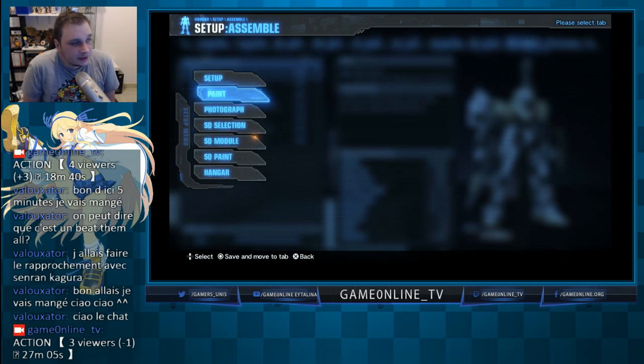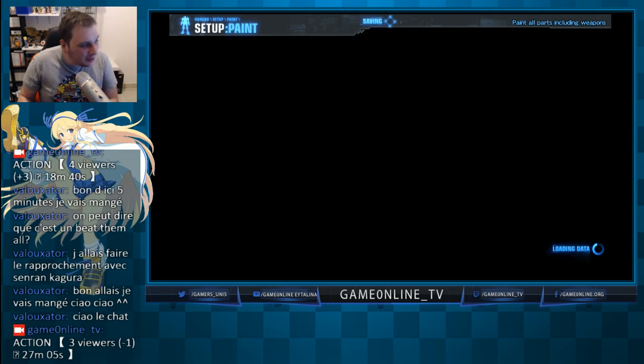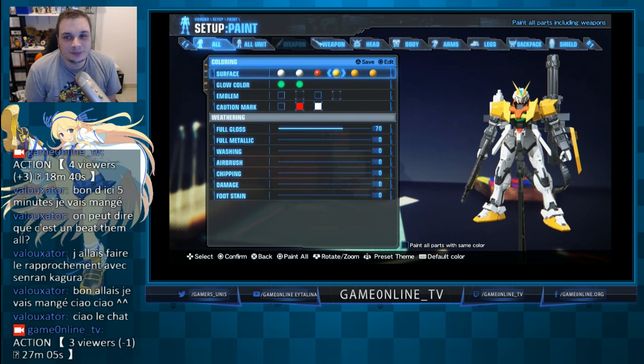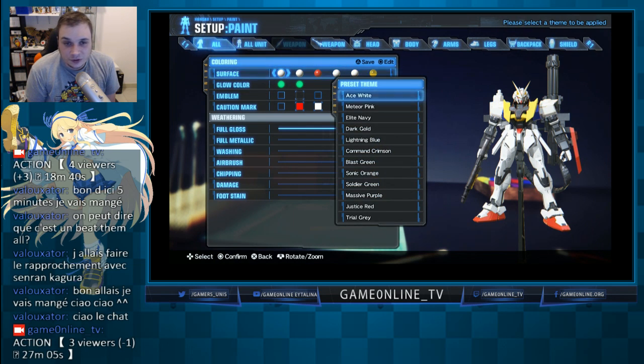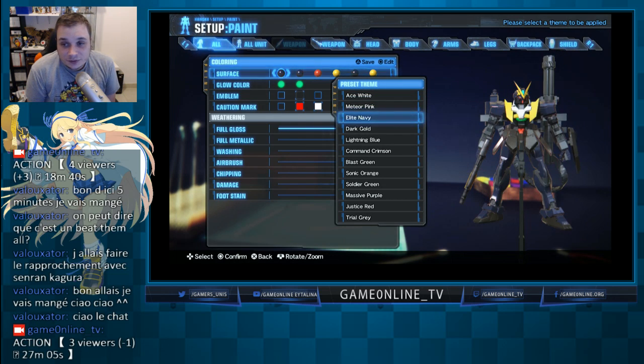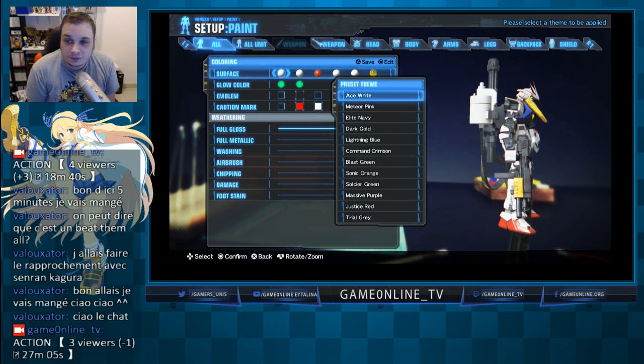Vous allez me dire que votre résultat est tout dégueulasse, que votre Gundam est de toutes les couleurs. Et bien, vous avez la partie Paint où vous pouvez personnaliser précisément n'importe quelle couleur de votre Gundam. Et si vous êtes un peu feignant, vous avez déjà des presets disponibles qui ne sont pas dégueulasses — regardez, ça c'est la couleur Gundam classique, on se retrouve avec des trucs plutôt fun.